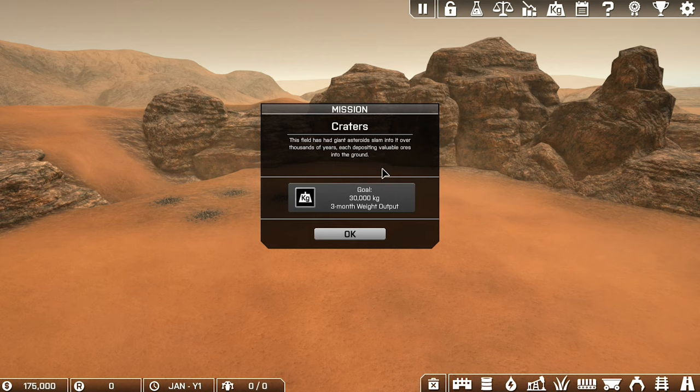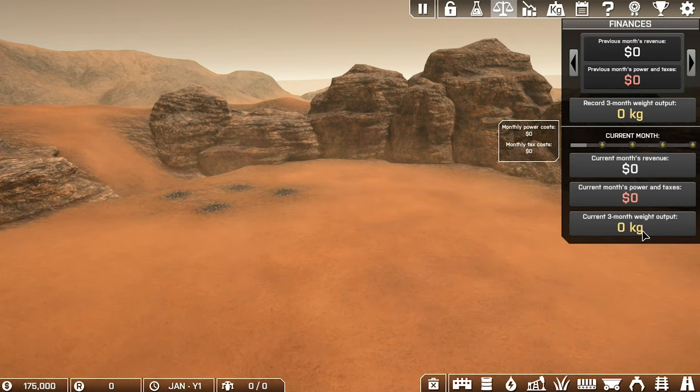The field has giant asteroids slammed into it over thousands of years, each depositing valuable ores into the ground. The goal is 30,000 kilograms - this is like an output production level that it wants me to try and produce. You can see I'm currently producing zero.